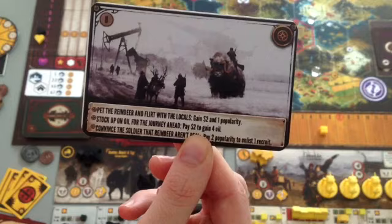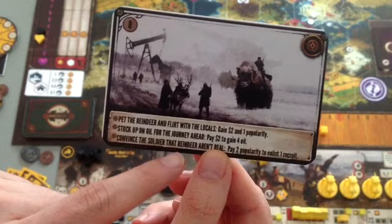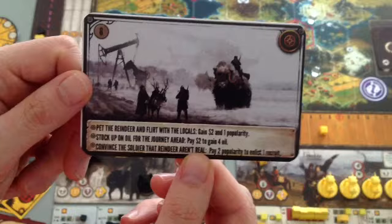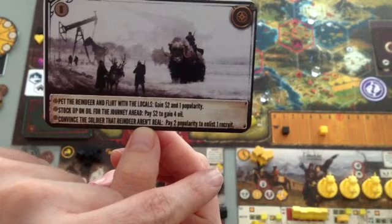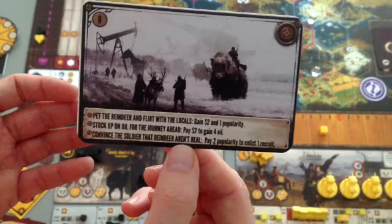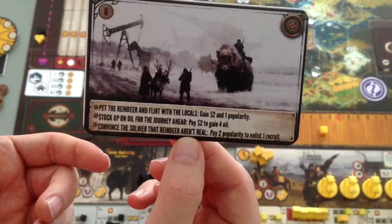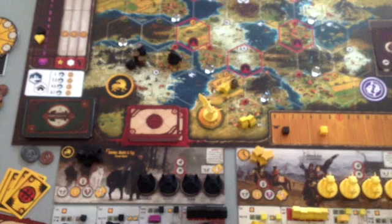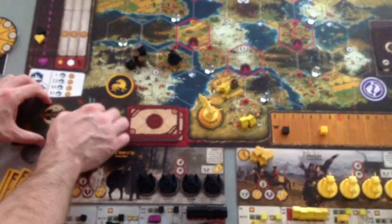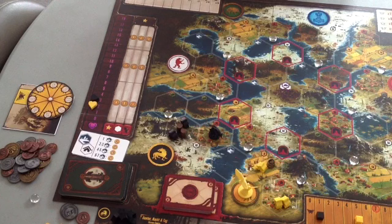There's always a choice that gains you a little popularity and something else — he could pet the reindeer and flirt with the locals to gain popularity and money. He could stock up on oil for the journey ahead — there's always an option to pay money to gain something. And there's always a mean option: you can convince the soldier that reindeer aren't real. If you do that, you're paying popularity and becoming less popular with the locals, but you get a pretty strong benefit.